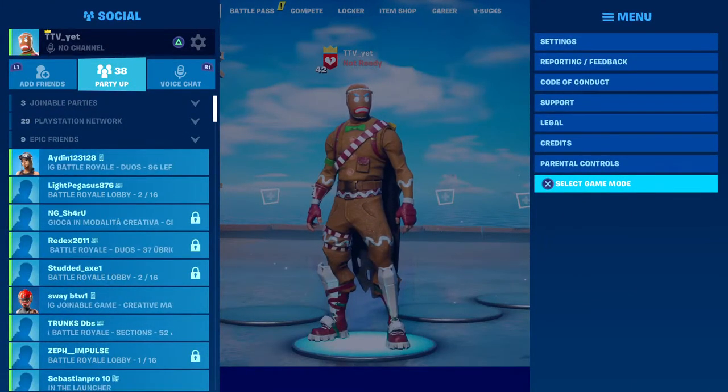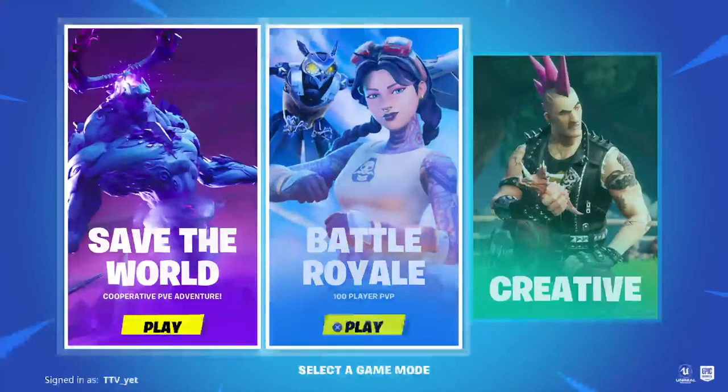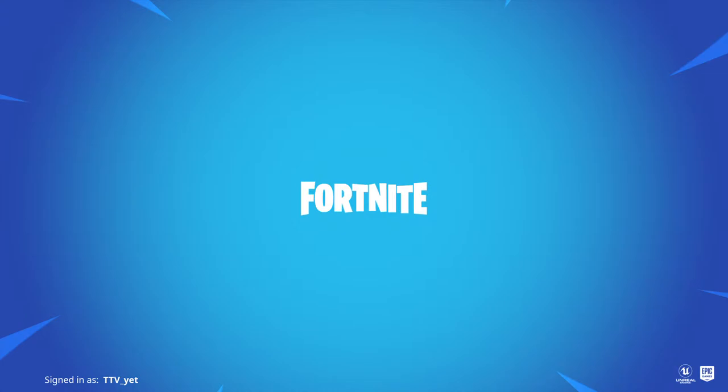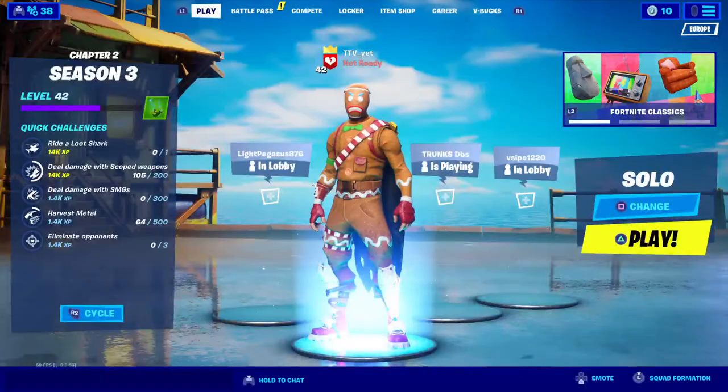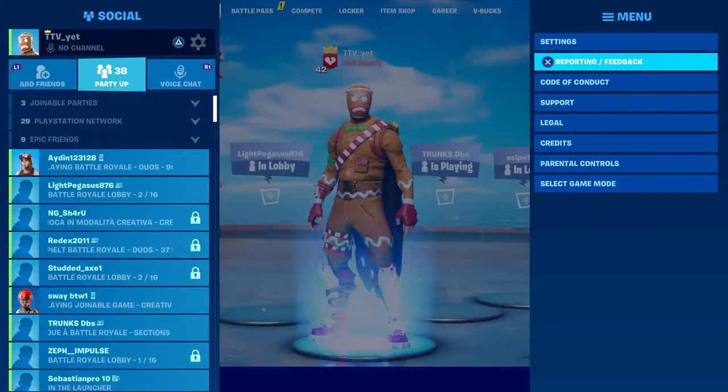If you go to Save the World and you are in Battle Royale, just go to settings, then game mode, and then select game mode. My controller just went back into Fortnite.